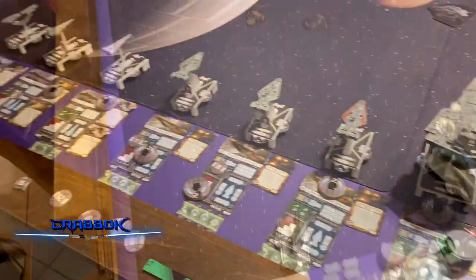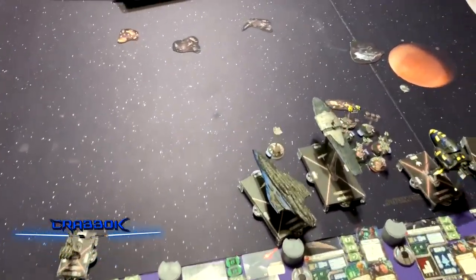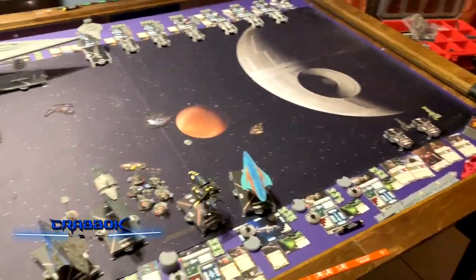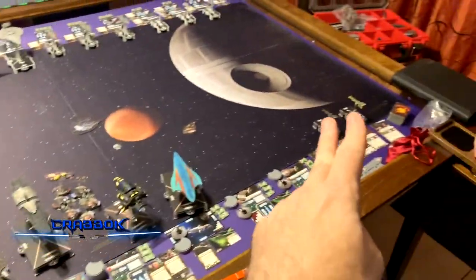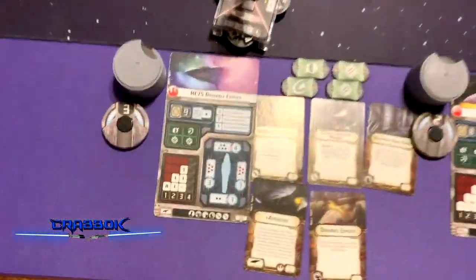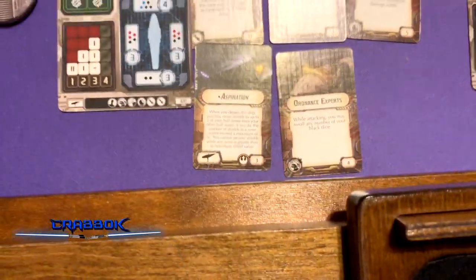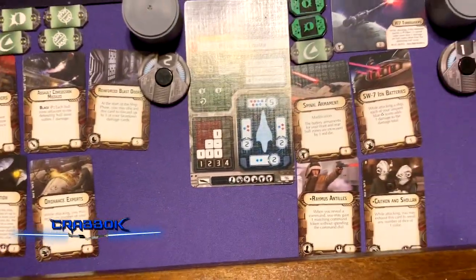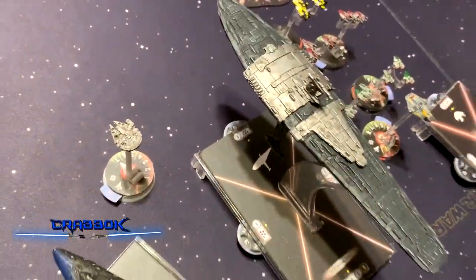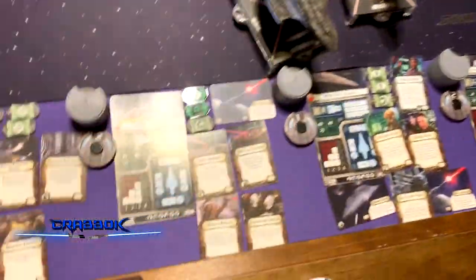Now we're going to take a look at Sean's list. Sean won first player and decided to choose Superior Positions from my objectives, so he is deployed — kind of spread out. He's got an MC-75 with Expanded Launchers, Assault Concussion Missiles, Reinforced Blast Doors, Aspiration, and Ordnance Experts. Aspiration took the shields from the rear and put them on the front.